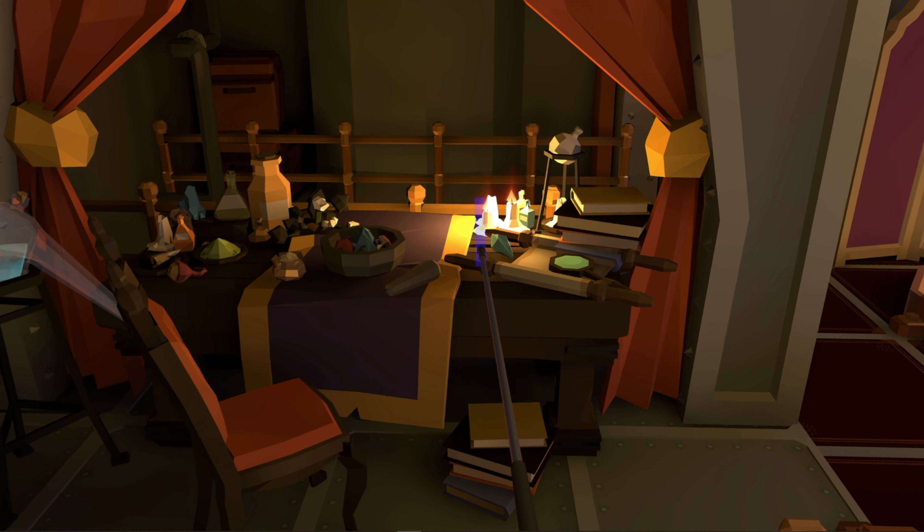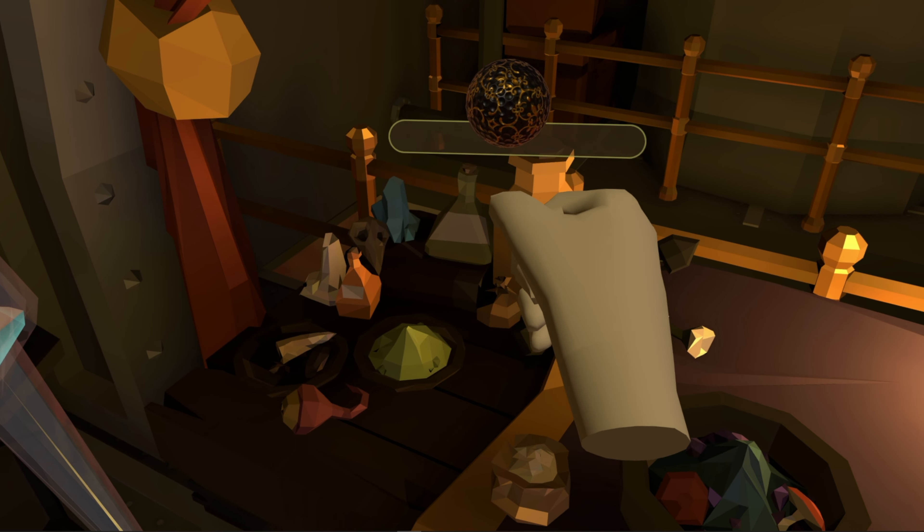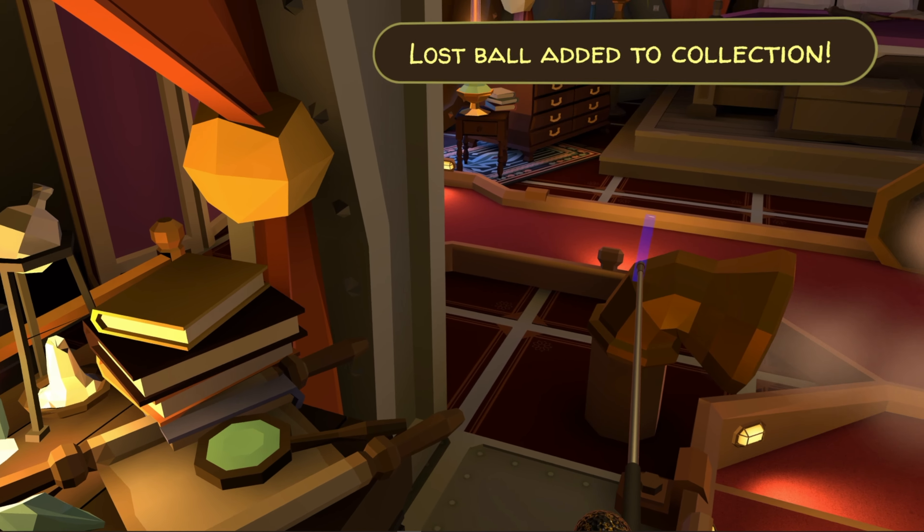Cruise through hole number fourteen and take a left through the doorway to hole number fifteen. Head over to the desk and on the desk you'll find ball number fifteen.